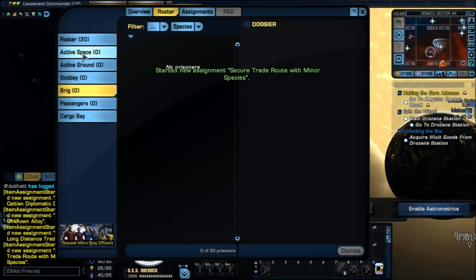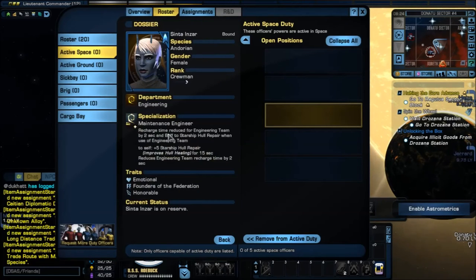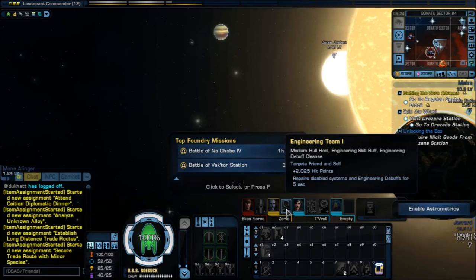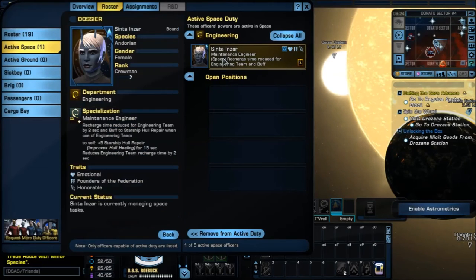Remember, you only have a certain amount of people. When you get Duty Officers, you can put them in space — they do special abilities. For example: Engineering — every time I use an engineering team buff, I get a 2-second recharge reduction. So if I use hull heal, which normally costs 15 to 30 seconds cooldown, I'll reduce it by 2 seconds. When it goes up to uncommon, rare, or very rare, it increases by 8 to 10 seconds. Also gives you plus 5 hull heal repair for 15 seconds. I also have sensor scan — every time I use it, I debuff the target's offensive damage by 49.2 for 4 seconds. Definitely putting him on my duty roster.